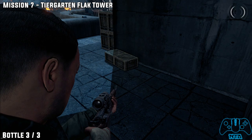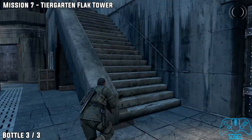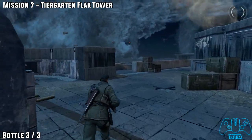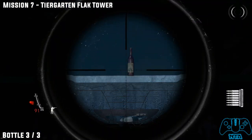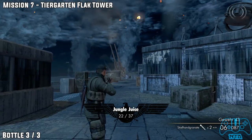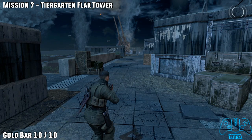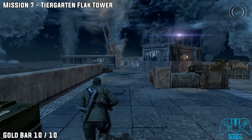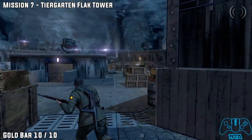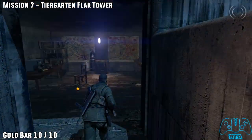Bottle number three, in the same location. Go up the stairs and you'll find the bottle located on another bunker just near the flat cannon to the left. The final gold bar, number ten, is from the last location. Go into the middle section to find another bunker, and inside will be bar number ten. I'll see you guys and girls in mission eight.